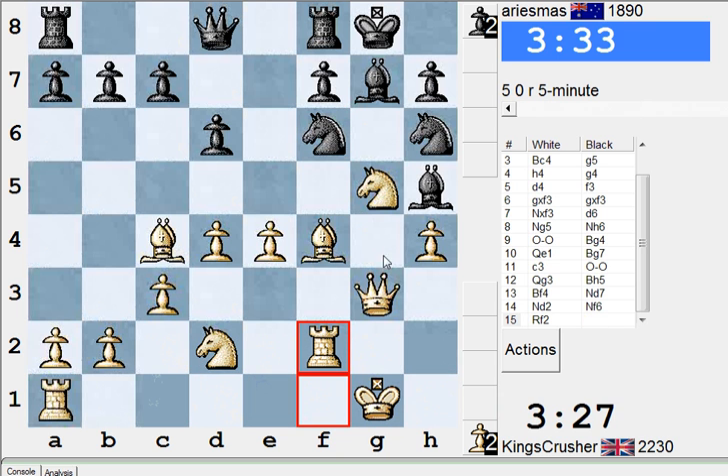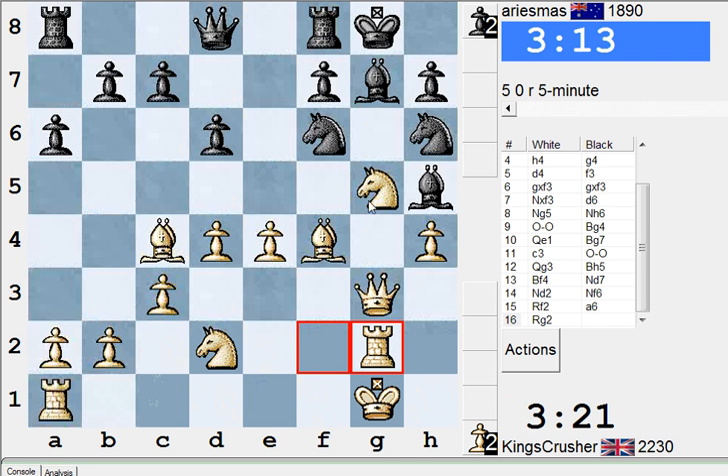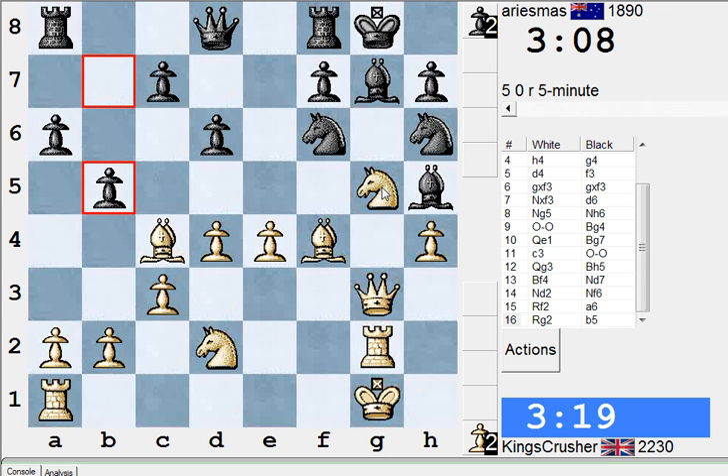I think there's Bg2 with like g4. Actually Rf1, Rg2 might be good — and something like Ne6 threatens mate on g7. I could play Rg2 straight off as well, just threatening Ne6, attacking the queen on g7. So Ne6 is inviting here. I don't see too much wrong with that.